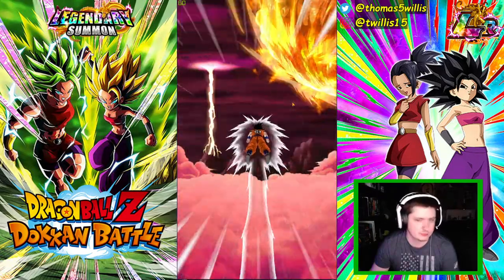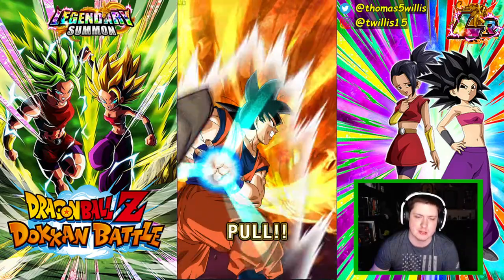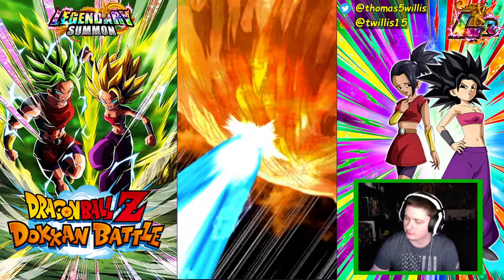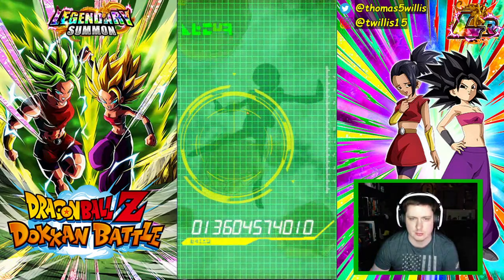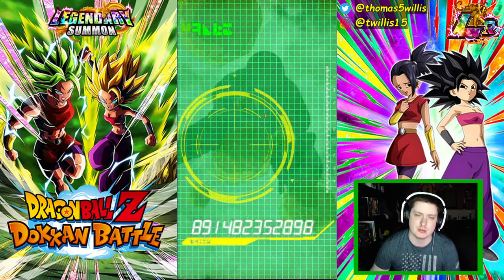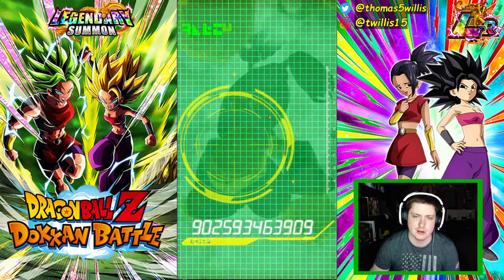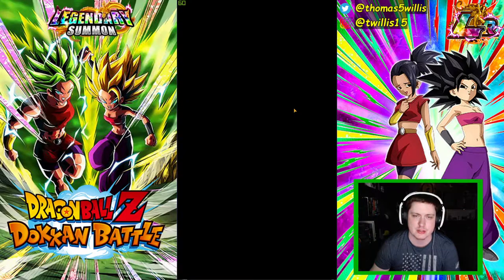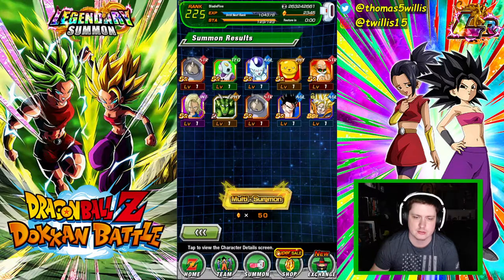That's a good start, actually a very good start. I'm a little salty with this banner though. On my main account I put in 600-700 stones and got nothing, and then one of the mods on the channel got them in one summon. It's rough. This one's not looking too good now - just a Vegeta at the beginning was nice, but we only got a Goku, that was it.